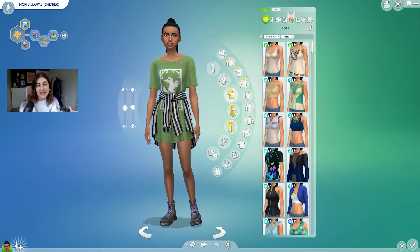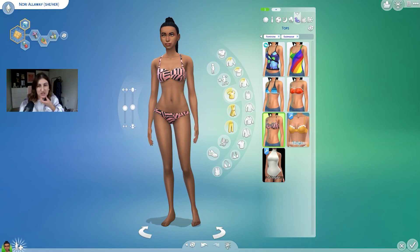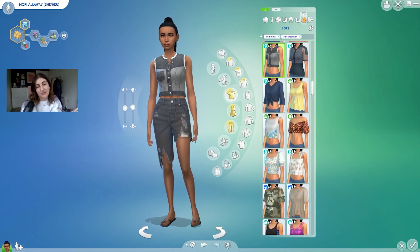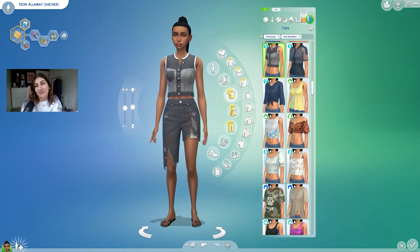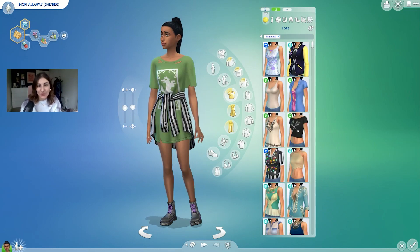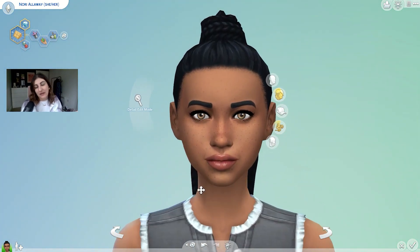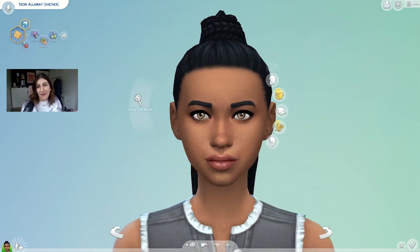Her party gear is the same as her nice everyday look because she didn't have a lot. Swimwear — there weren't really any other options. Her hot weather is the same as one of her everydays because she has to re-wear her clothes; she doesn't have a lot, but she's got some flip flops — I'm not going to make her wear those boots in that heat. And this is her winter wear outfit. That is Nori! I'll give you a little close up of her face. I really love those freckles, brown eyes, dark hair. This is a custom content hair — I'll link it in the bio for you.